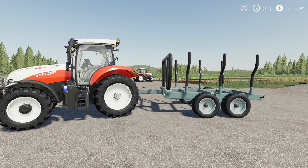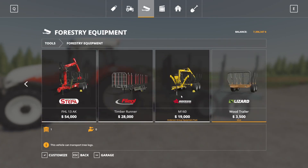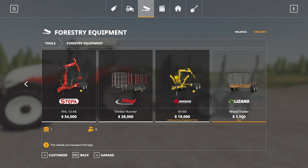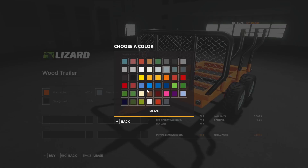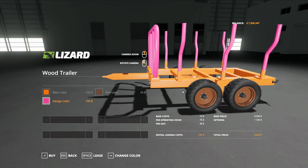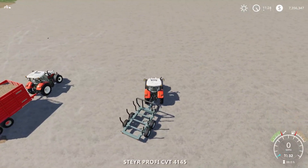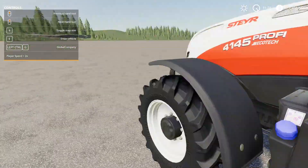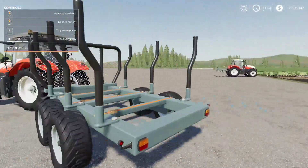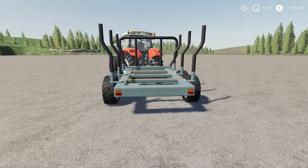Next up we have the small wood trailer. This is by Kawa, 2.46 megabytes to download, for all platforms. This is four slots if you're on console. Found in the store under forestry equipment down at the very end — wood trailer, $3,500 to buy. We can adjust the colors and rim color if we want. It is a nice little trailer to hold logs, and it does have three tension straps on the back. A little log trailer — it might be just the thing you're looking for. That is the small wood trailer.